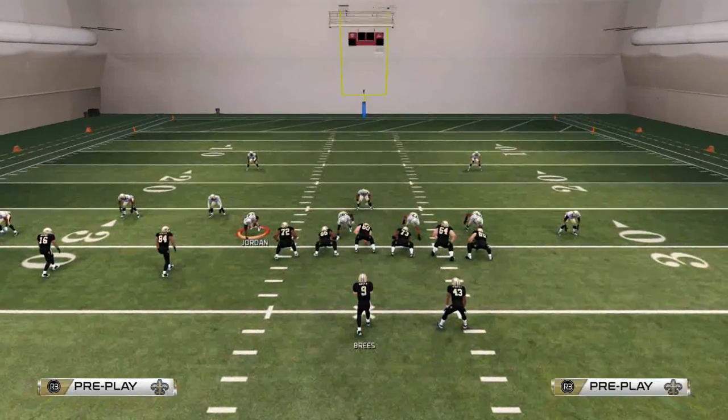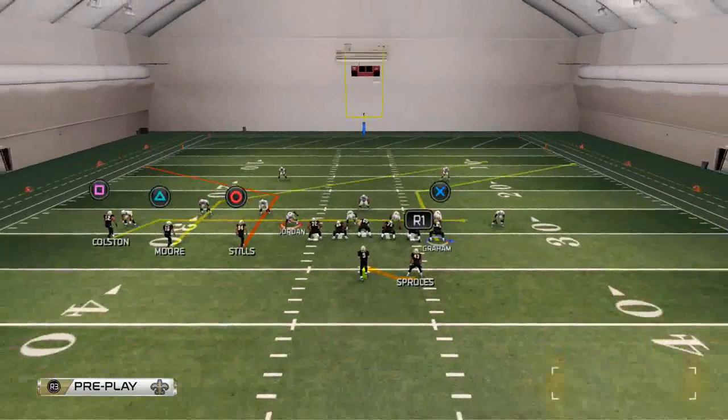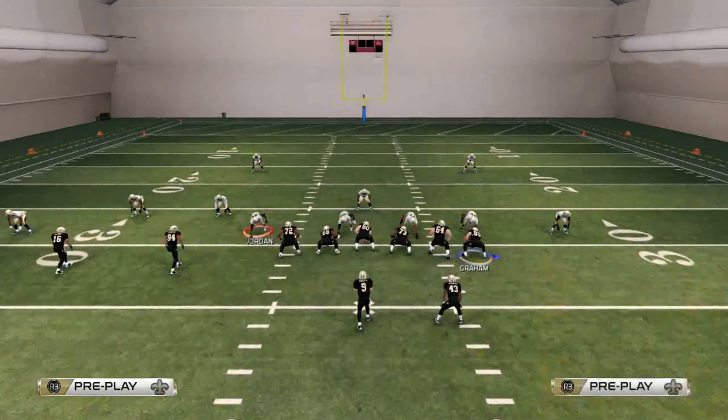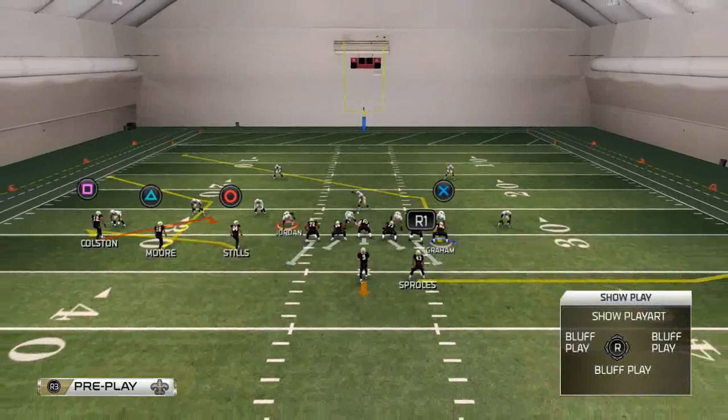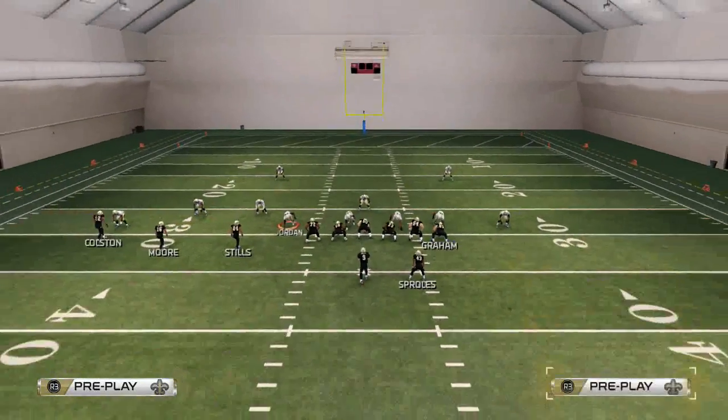What's the difference between these two plays? It's basically just different routes. You get a post route to the tight end on X Spot, and if you go to the PA Slot Corner you get a corner route. There are different things you can do with that, but for today's video I just want to talk about the left side of the screen.